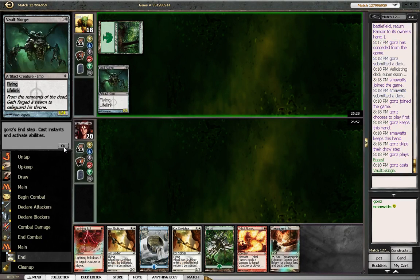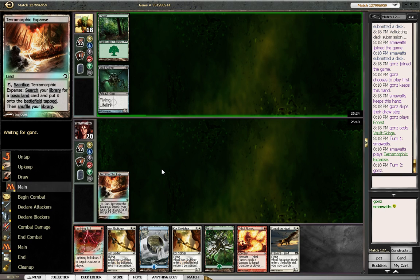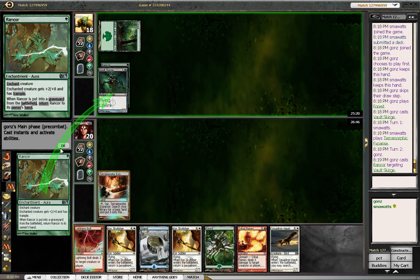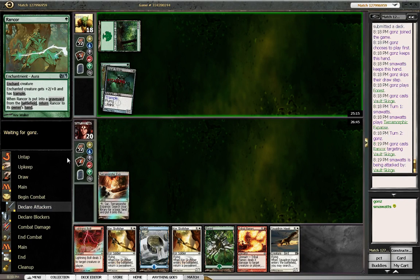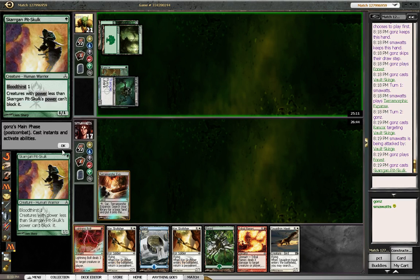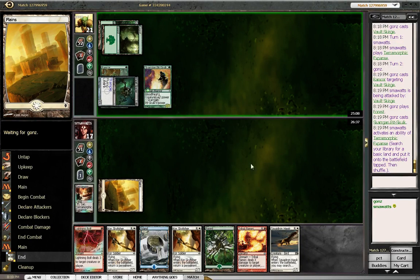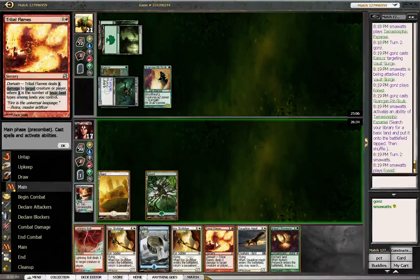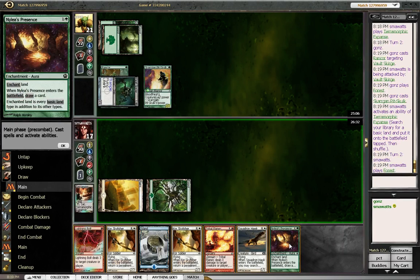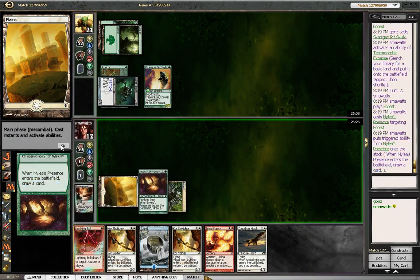Vault Scourge. I think I have to get ready to bolt the Vault Scourge because I don't think I can race it. Hopefully he doesn't just go Rancor, Rancor. Yeah, one Rancor. This is a much more standard stompy-style beginning. I think I need to get the Plains, actually. I think I have to play the Nylea's Presence, which makes me sad because I'm going to take a beating this turn.